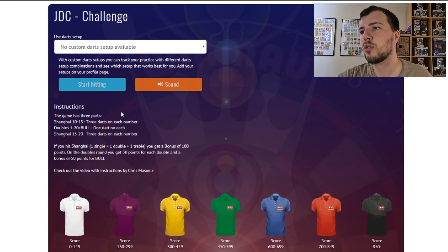So instructions: the game has three parts. Shanghai 10 to 15, three darts on each number. Doubles 1 to 20 plus the bullseye, one dart on each number. And then Shanghai 15 to 20, three darts on each number. There's a little scoring chart down here. If you manage to get over 850 points, then you're considered a black belt or black shirt. I managed to just do better than that, so you'll see it's not terribly difficult because I'm not that amazing at darts. I'm sure a lot of you guys will be able to get the black one or even higher.